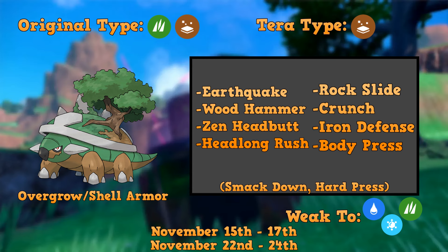Torterra also gets Rock Slide and Crunch as other very good coverage options. I remember being a kid and having a Torterra in Pokémon Diamond that ran Crunch — that was my first real exposure to coverage as an idea. Iron Defense and Body Press are also pretty good moves this Pokémon gets. It already has a very high base Defense stat, so Iron Defense can boost that even more, and then Body Press can deal Fighting-type damage — quite a bit, especially with the stacked Iron Defense setup behind it.